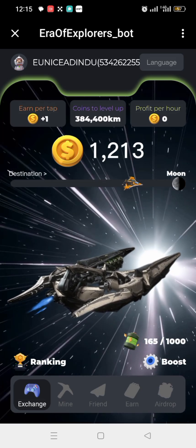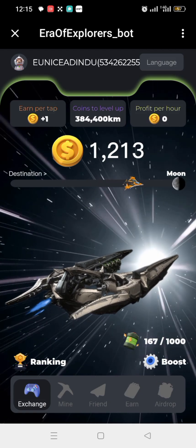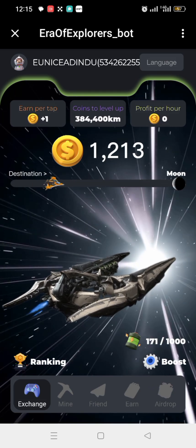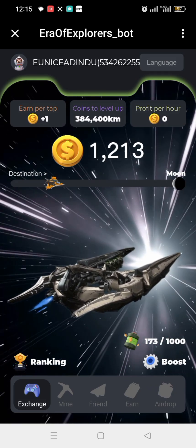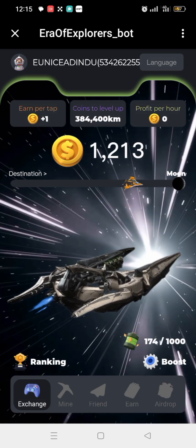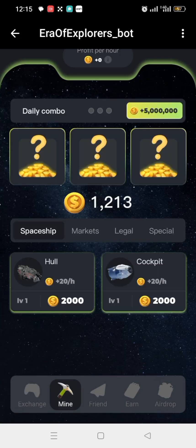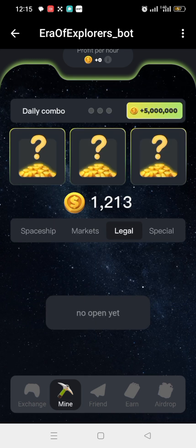We have the Energy Per Tap — we have 800. You need 846,400 kilometer coins to move to the next level. We also have the Profit Per Hour. To earn more profit per hour, you need to buy cards — you can buy cards from the Spaceship, the Market, the Ledger, and the Special categories. As you can see, the Ledger and Special are not open yet, which shows this bot is very brand new.